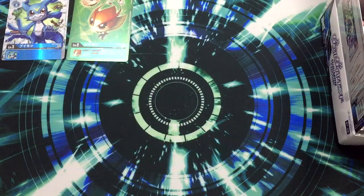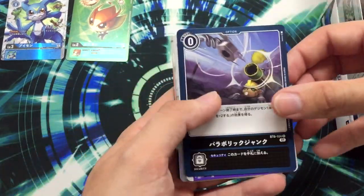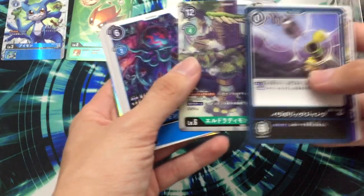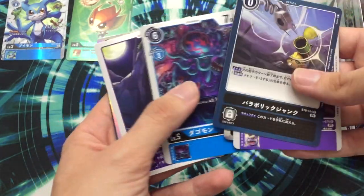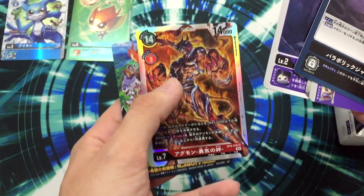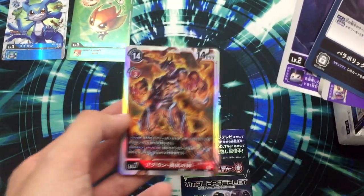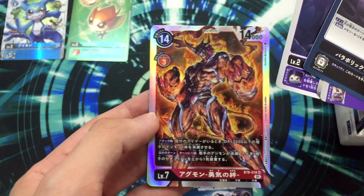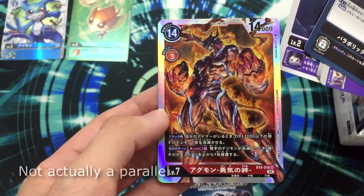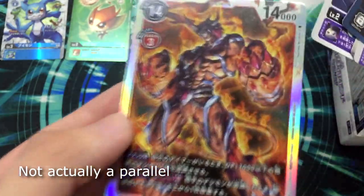Left 10. Elecmon — this is a common. Sunamon, nice. Agumon Brave Crest parallel! Wow, this is pretty good. This feels like the old foiling — I don't like the old foiling, it curves — but nice, sick.